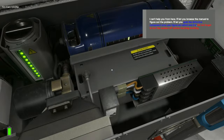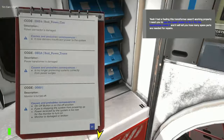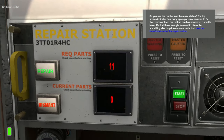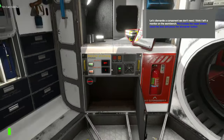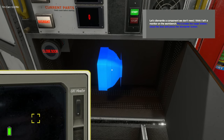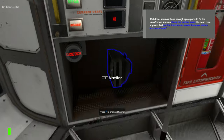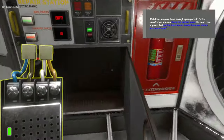I had a feeling this transformer wasn't working properly. I need you to use the repair station to fix it — put the transformer inside it and it will tell you how many spare parts are needed for repairs. The top screen indicates how many spare parts are required to fix the component, and the bottom one shows how many you currently have. We don't have enough, so let's dismantle a component we don't need. I think I left a monitor on the workbench — put it inside the repair station, close the door, and press the dismantle button. There we go.